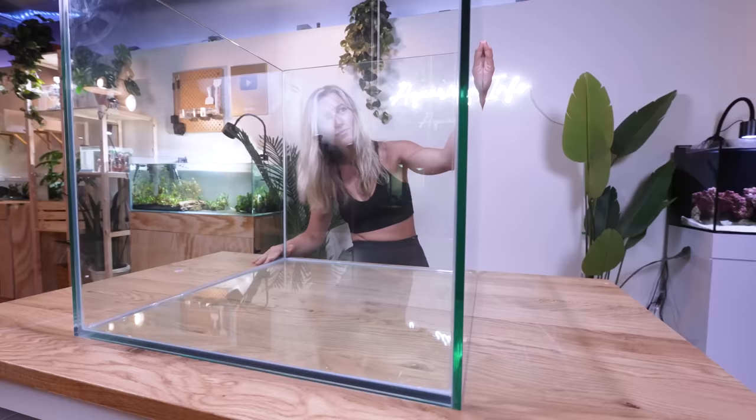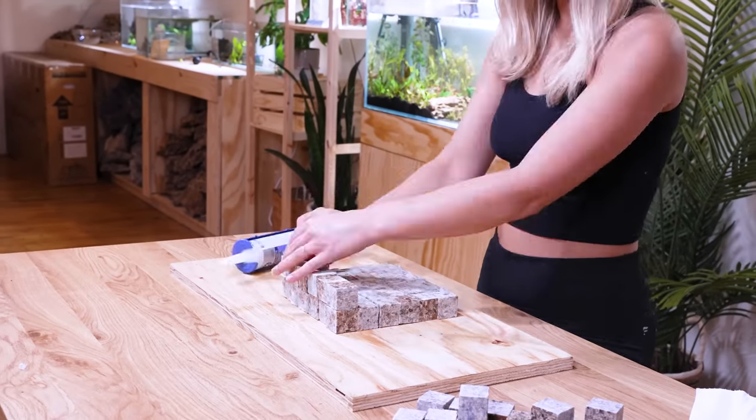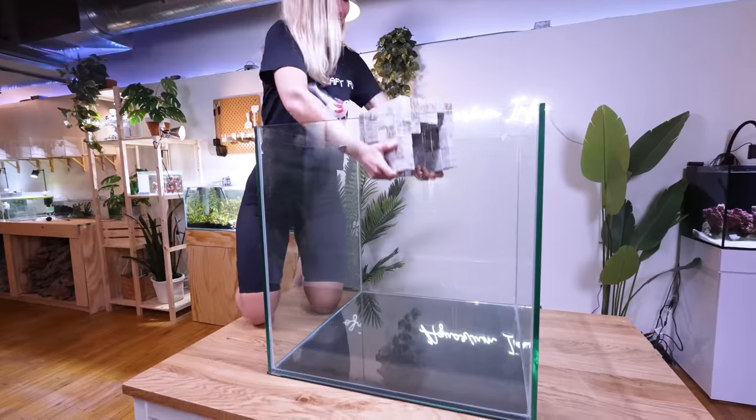Let's get him comfortable in a cycled quarantine tank while we finish setting up his new Minecraft cave oasis. I can't wait to fill up this huge tank with our Minecraft blocks. But first, let's create our mini Minecraft cave. Axolotls love dim lighting, so this is going to be perfect for my new baby. The next day, the cave was dry — it looks so good. Let's get it into the tank.